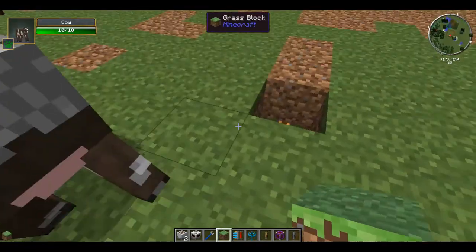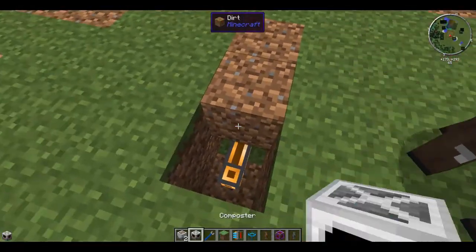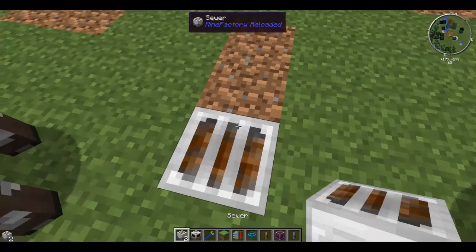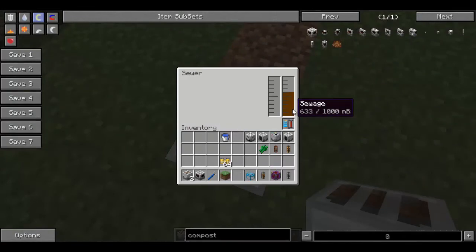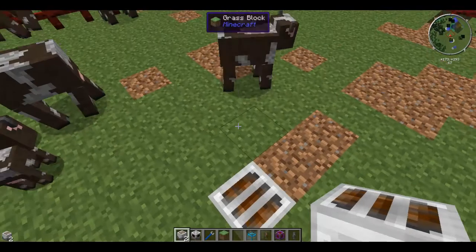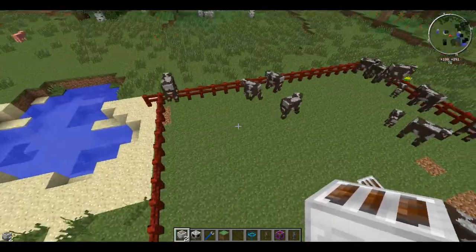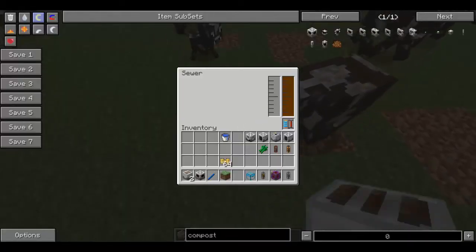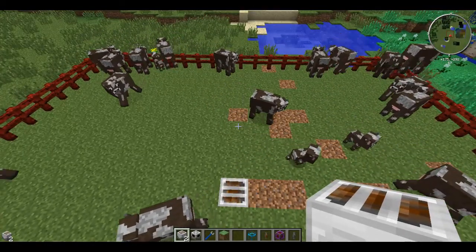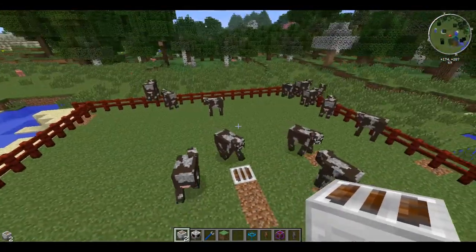I'm just going to put a sewer here and give it a nice big platinum upgrade. As you can see, it'll actually fill up with sewage really fast because I've got heaps of cows going on here. The whole thing is that it's to do with the amount of animals in the area and the size of the animals. These animals are massive — cows are practically the biggest ones, so they fill up really fast. Things like chickens are going to be a lot smaller.